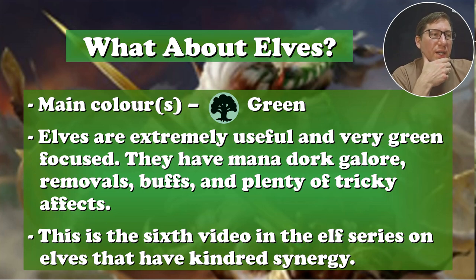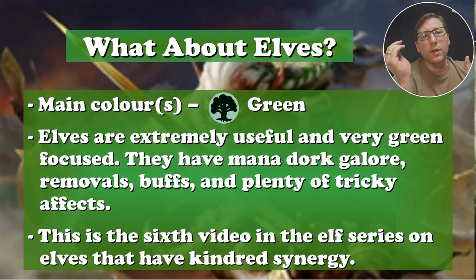The main color is green — extremely useful and flexible. They've got all kinds of buffs, great for mana, for ramp, for pretty much anything you need in a deck, elves can do. This is the sixth video of the series on kindred synergy, and we're going to do one more. Tomorrow I'm going to do a second video on this because I just couldn't narrow it down enough.